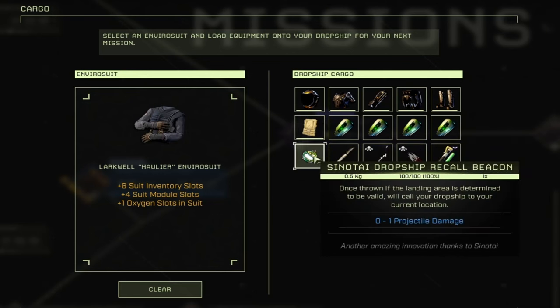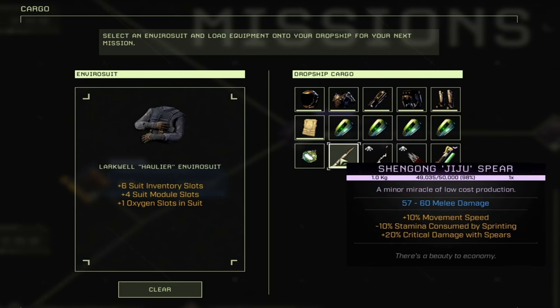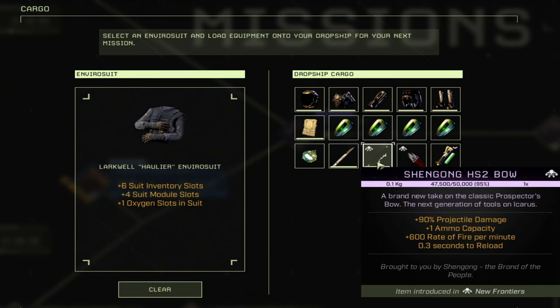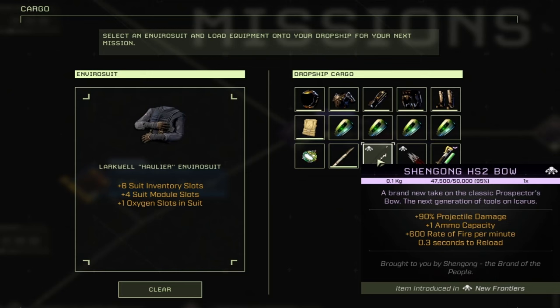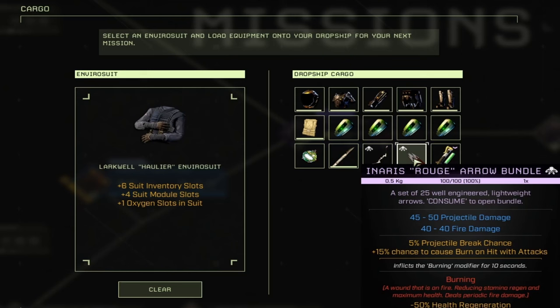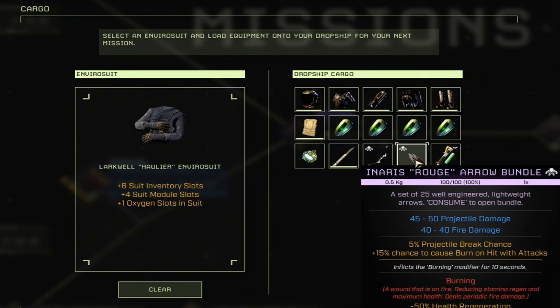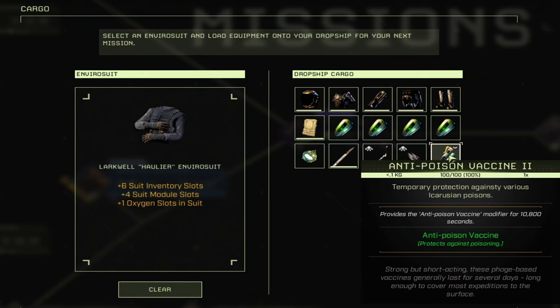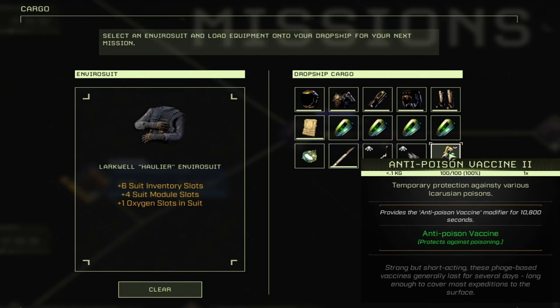Keep the Survival Backpack, the Dropship Recall Beacon, and the Shugong Juju Spear. We're switching to the Shugong HS2 Bow because of its reload speed — it's a .3 reload with a very beefy damage output. We're taking only one set of Inaris Rogue Arrows, which are insane against the Sandworm. The Anti-Poison Vaccine is optional with the red set because you really won't need it with these talents.